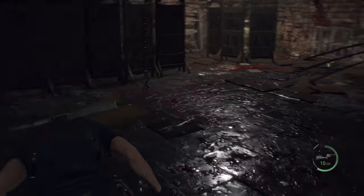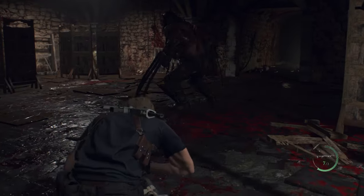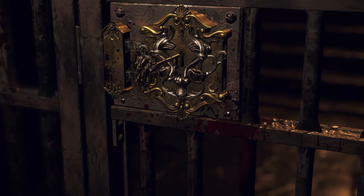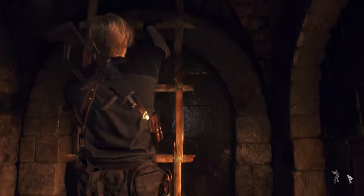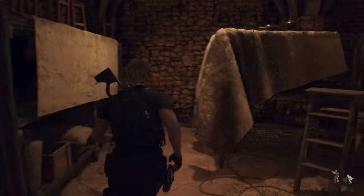Chapter 7's doll will be found after you've dealt with the blind guy with knives on his hands down in the dungeon, and you've gotten the dungeon key. Once you open up this door with the dungeon key, you'll climb up a ladder into a storage area. Walk around here, and you'll find the doll on top of a shelf.